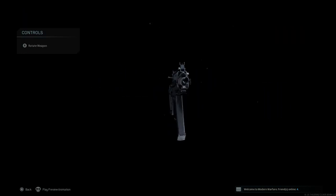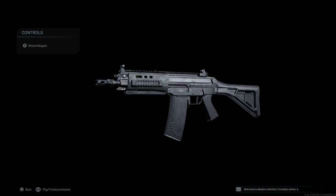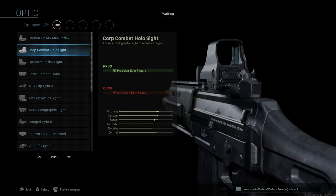You can see there are Picatinny rails on the left, right, top, and bottom of the barrel — it's a more modernized barrel. The major changes with the 553 versus the 552 we'll get into after we build this weapon. So we're going to put on that XRK CZen Mark II barrel.